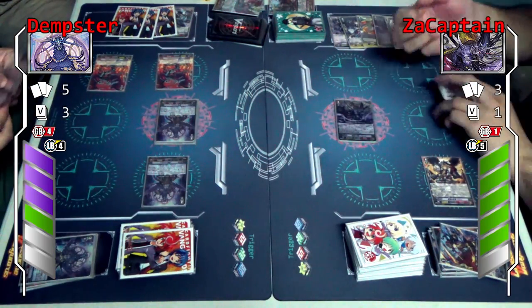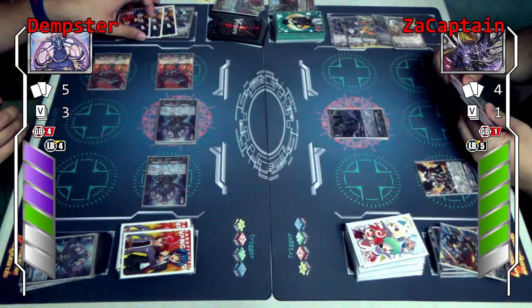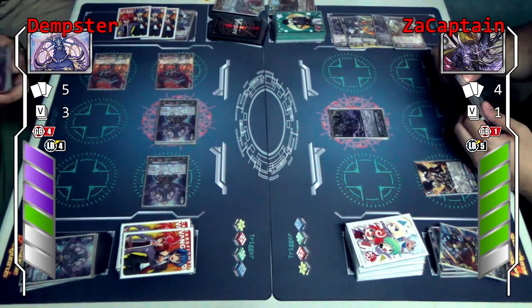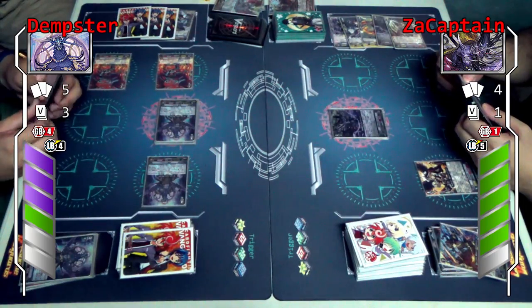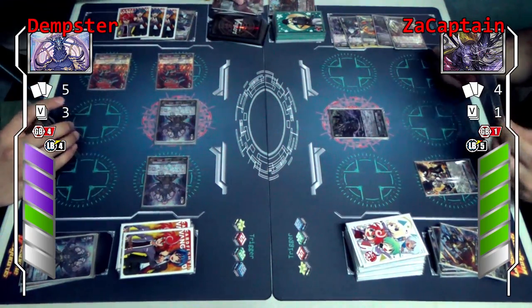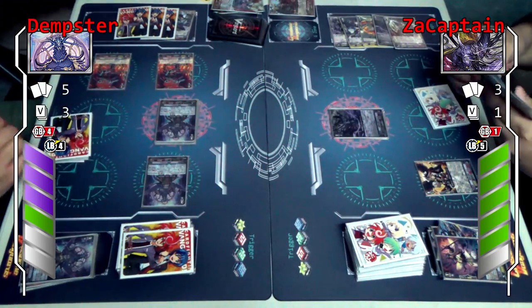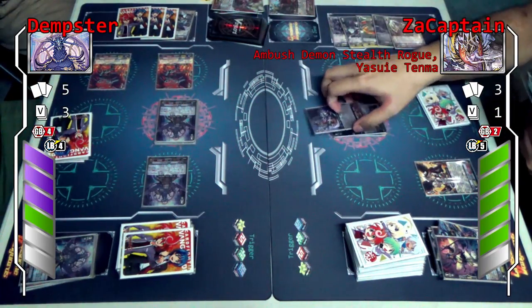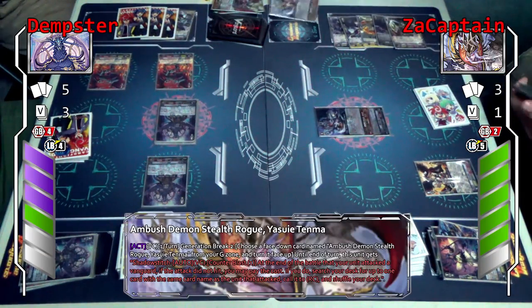So your turn. He wants to play this side of the deck. Stand and draw. I can't actually call. But I will stride. Yasui Tema. Yasui Tema skill — I'll activate it now, so I just need to flip one copy over. Then my vanguard gets a skill.